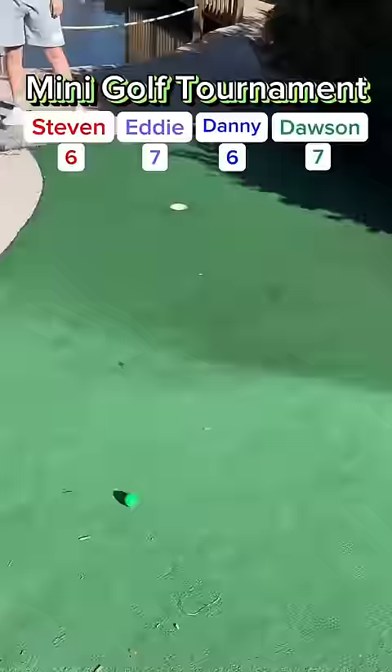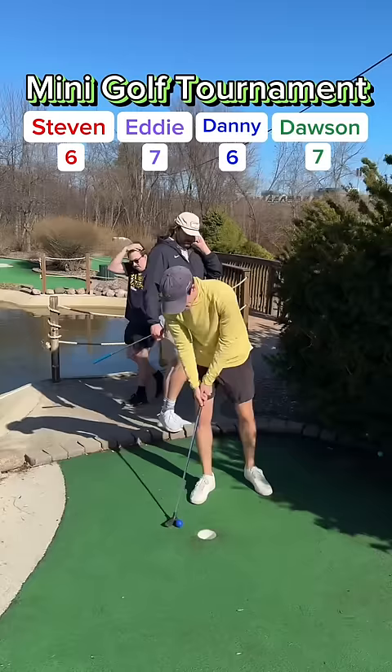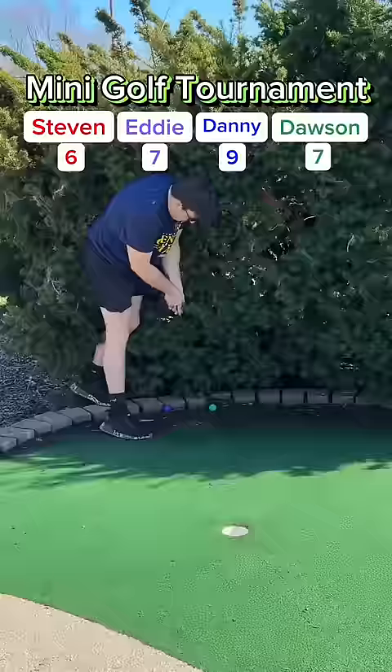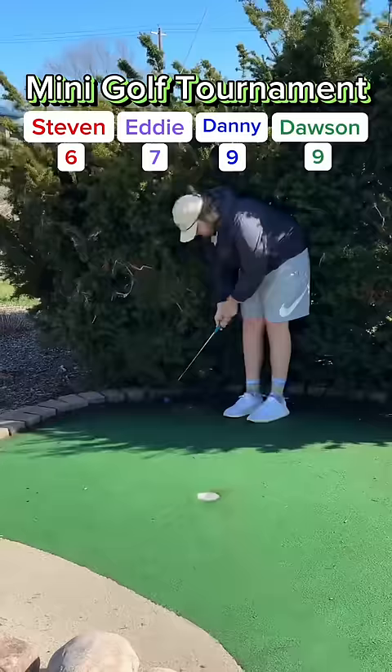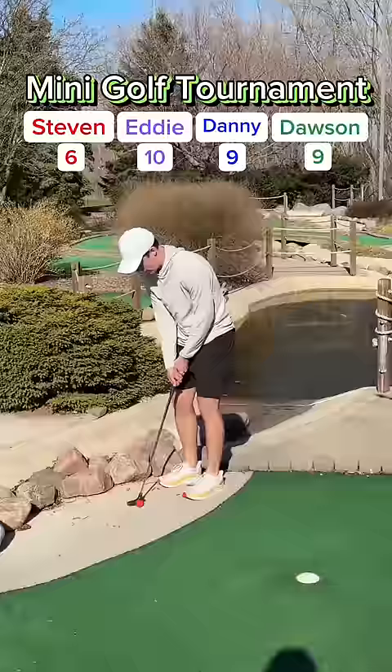Dawson with some speed, needs a good bounce, bounces back going down towards the hole but stays to the right, ends up down by Eddie. My putt left it short, going to tap it in for 3, up to 9. Steven missed it with some speed, rolls down into the sand. Dawson — wow, what a save! He's pumped up, up to 9. Eddie thought he had it but it lifts out — tough break. Going to tap it in for 3, up to 10. A 3-way tie for 1st and Eddie down just 1. On to hole 5.